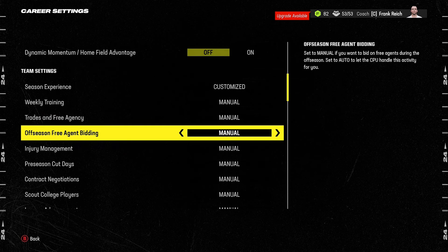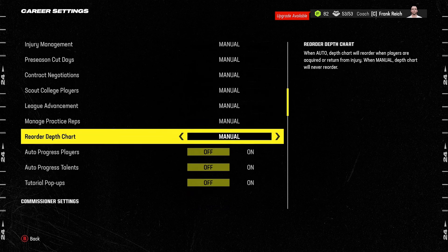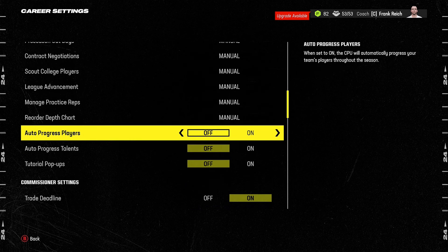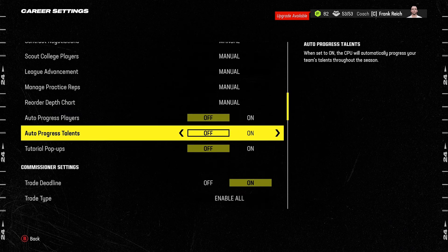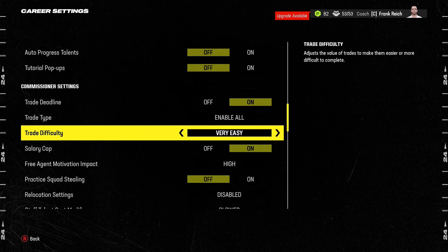Another area you'll find here is team settings. I set all of these to manual — things like weekly training, trades, free agency, scouting college players. Set all of these to manual and turn off auto-progress players so you can upgrade your players as you see fit. The same goes for talents. Turn off tutorial pop-ups as well unless you want them on.